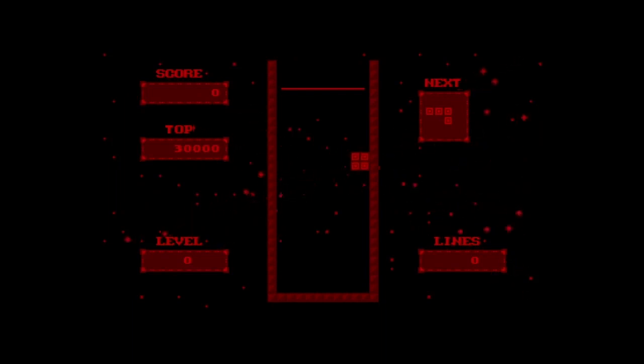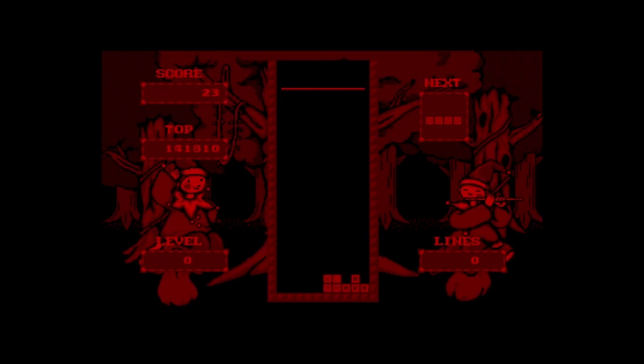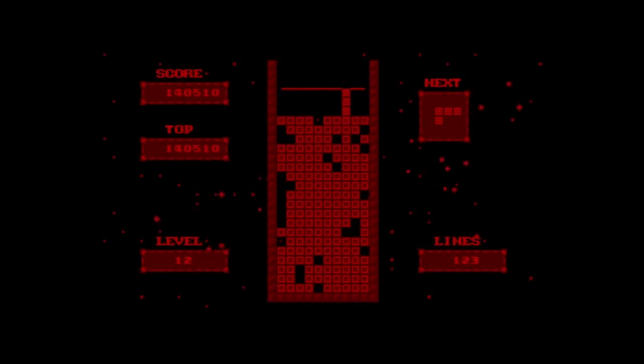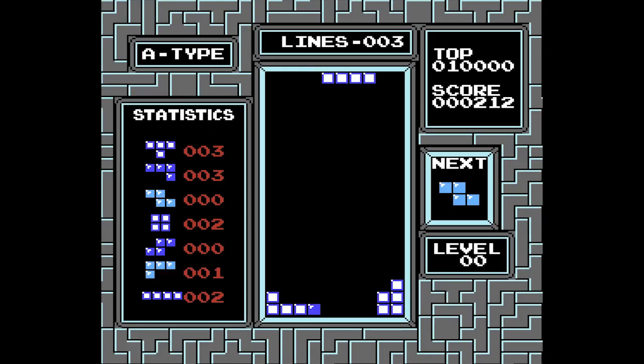V-Tetris for the Virtual Boy is a pretty standard Tetris game with a few different game modes that don't really differ much from traditional Tetris. There is a mode in V-Tetris where the bottom of the field scrolls to the side, though I believe that can be found in later Tetris games too. If you enjoy Tetris on a particular platform, I would just suggest you stick with it because it's pretty much the same game. However, if you really do want to try this version, it's one you can emulate and have fun with.